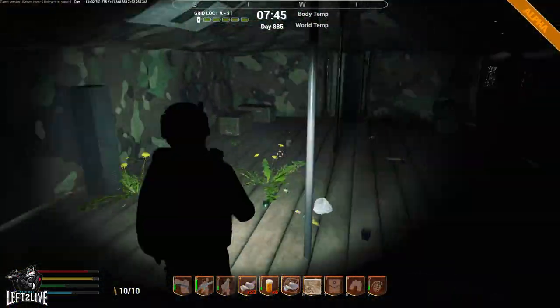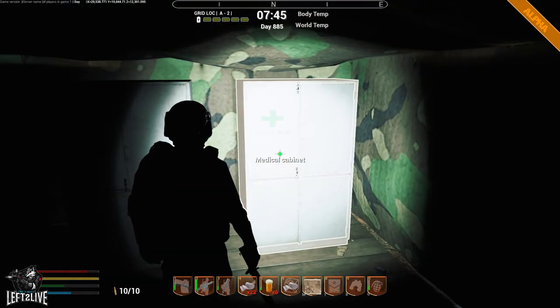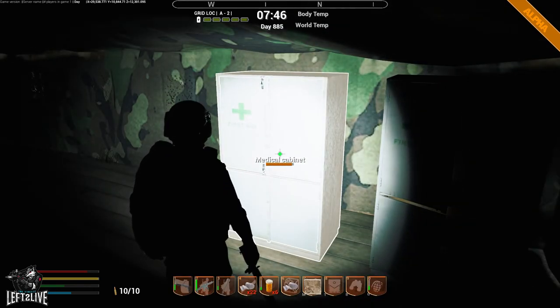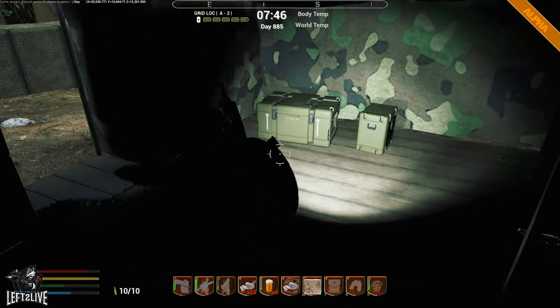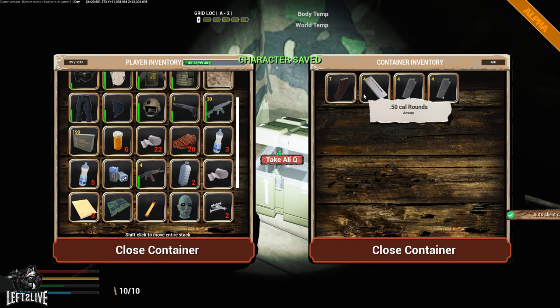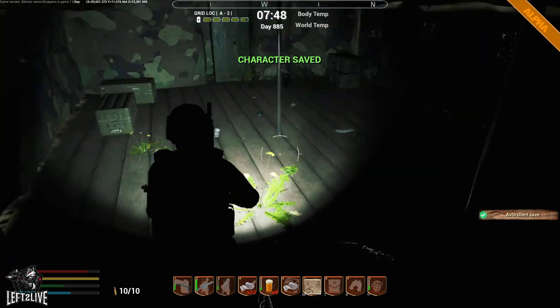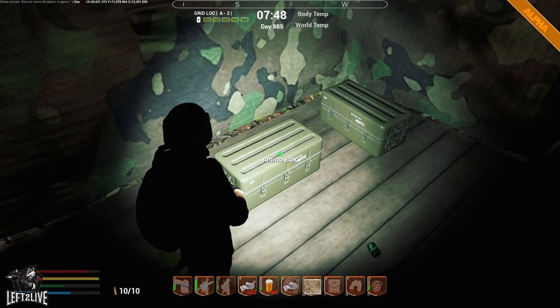In here we have plenty of ammo boxes and two medical cabinets. The syringes are used for a bio table, as well as some beakers and what I think are cords that you can find in zone 2. Personally I haven't done that yet — I am hoping to complete it next week.